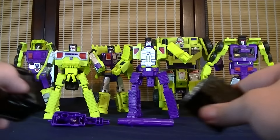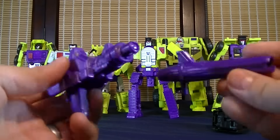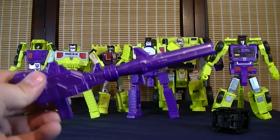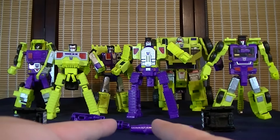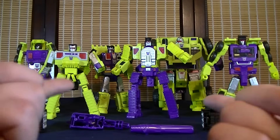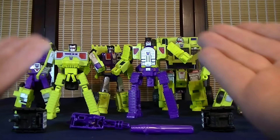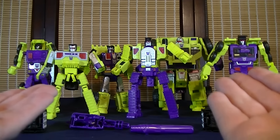You get a pair of them because a gun needs two hands. And you also get a pair of cannons which look really nice as well — pretty simplistic but I really do like the overall style. And you can combine them into making one giant cannon for your Devastator. My only issue is we only have four weapons total and six Constructicons, so two of them are going to be without weapons, which is a bit of a bummer — especially if you're going to want to keep these guys in their robot form. It would have been really easy for them to just toss in two extra random little weapons.